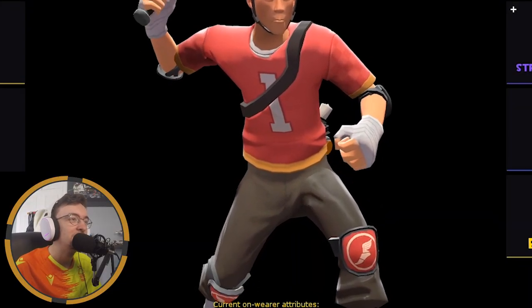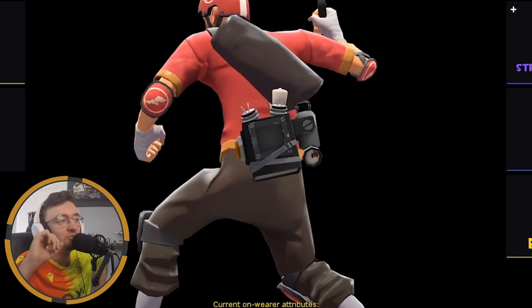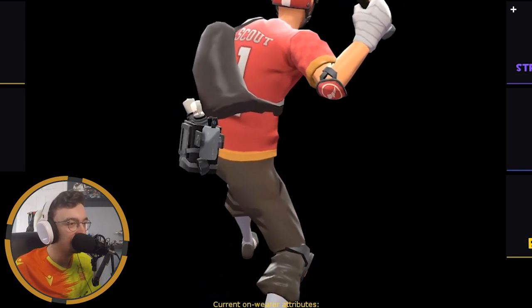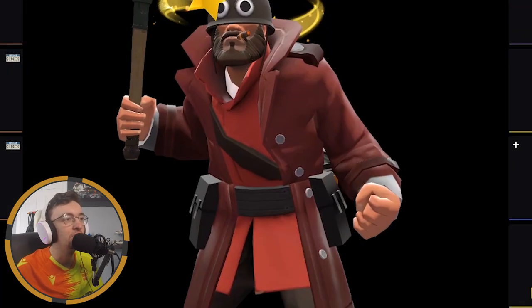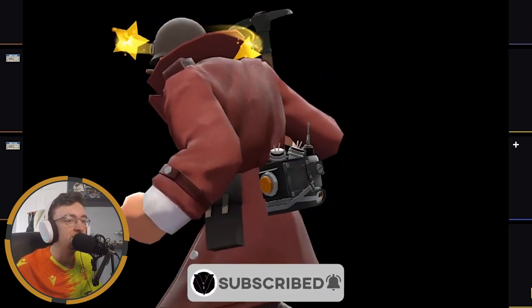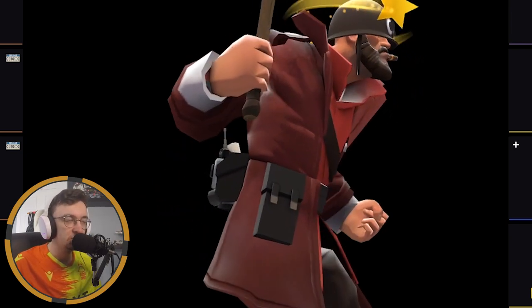Come on, you know what I want. That's all right, I guess. You know what I want. Oh man, I didn't want them. I think we've built the entire Scout set, unfortunately. I thought Scout had the weakest cosmetics in this entire update. Oh no. Oh, I'm happy to have got that though. If that was strange, that would have been a huge dub, but I'm very, very happy to have that coat on the Soldier. That might become my main body cosmetic, because it is sick.